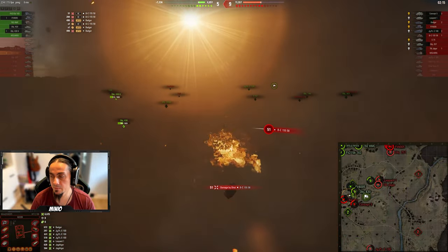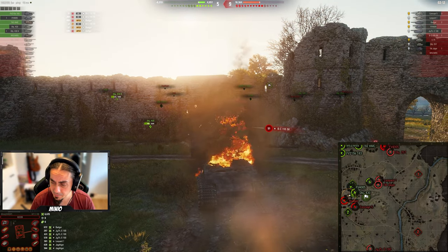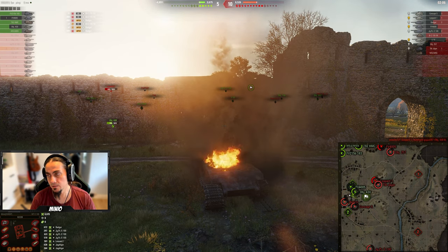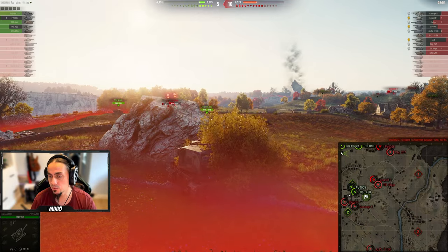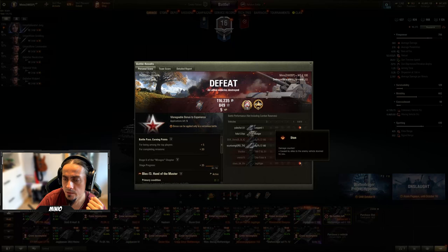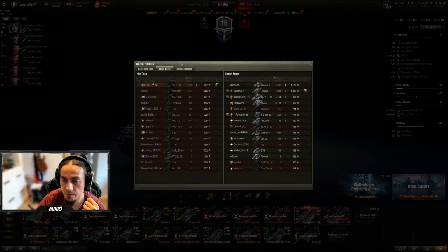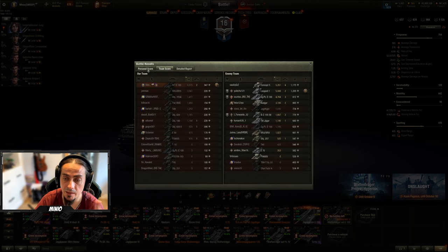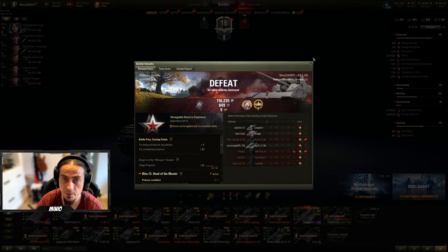We have 6600 damage in this very short game — not the best game we've had in this vehicle, but a good highlight of how you want to wait to do damage. Post-battle statistics: 6600 damage, nothing to write home about, a little bit of profit. Don't expect to make profits on this vehicle — that's not the point of it. Focus on your improved aiming because you cannot miss a shot. If you're not sure about hitting a shot, it's probably worth not taking it.